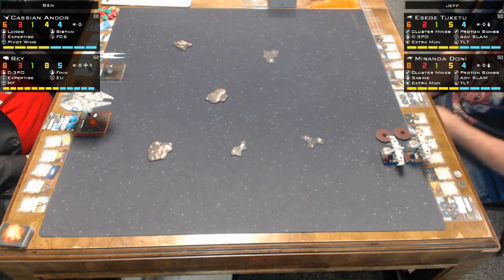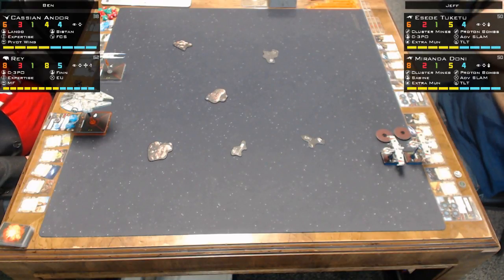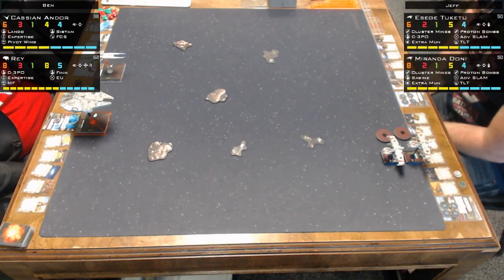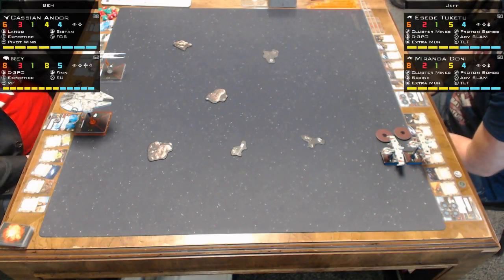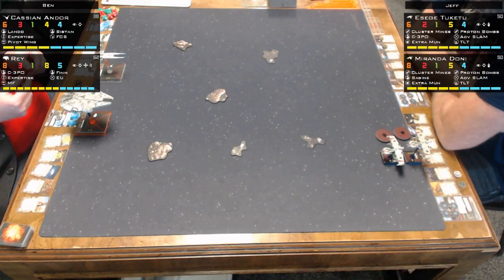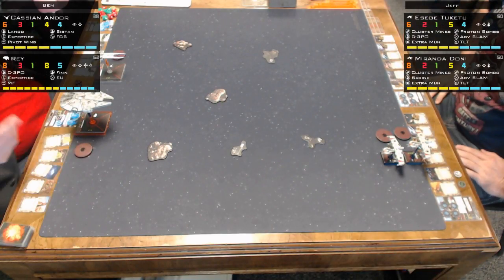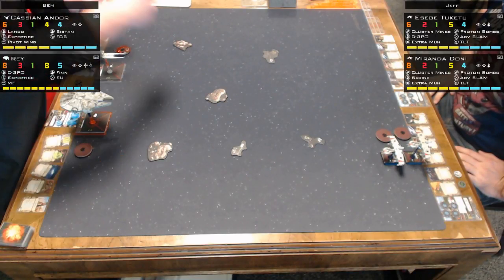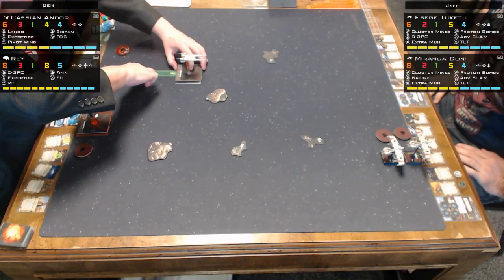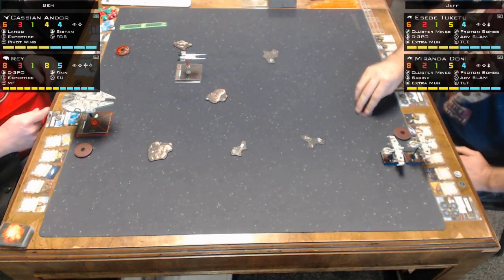Rey hits like a truck. Two big base ships — I always lean toward debris. What that allows me to do is hit hard to begin with, to try to take out as much as I can before I have to worry about flying well — do a good joust. My pilot ability for the U-Wing is that if I'm within range one or two of another friendly ship, I can remove a stress token from them at the beginning of the activation phase. What that allows me to do is plan to do a red maneuver if I'm close enough with the Falcon, even though I have stress.